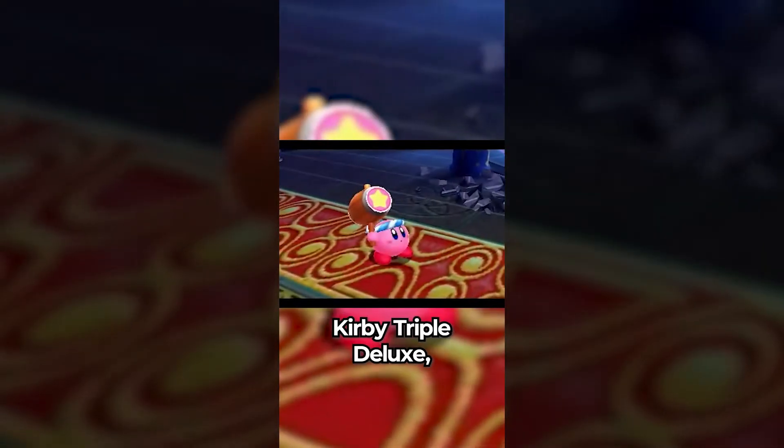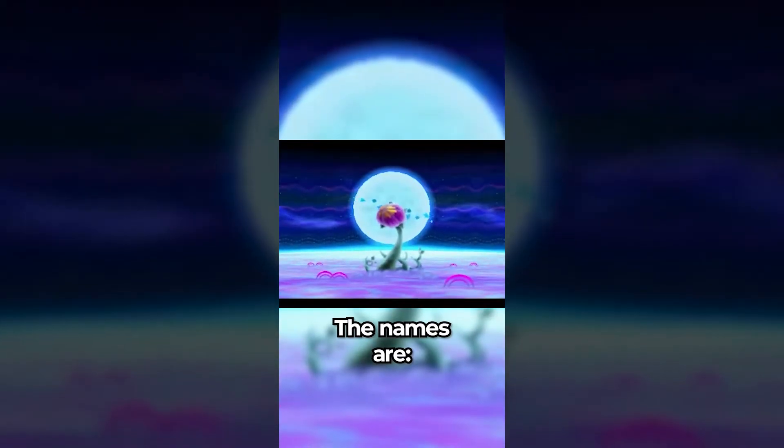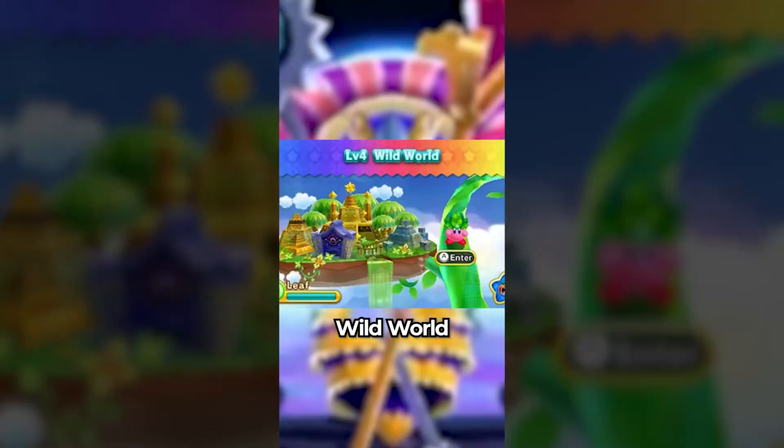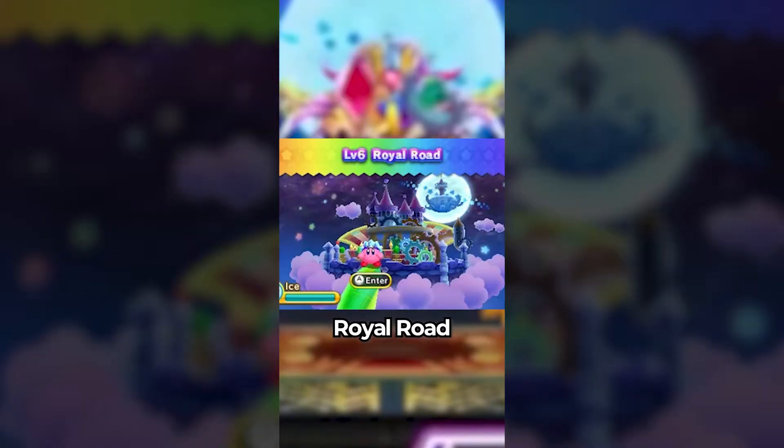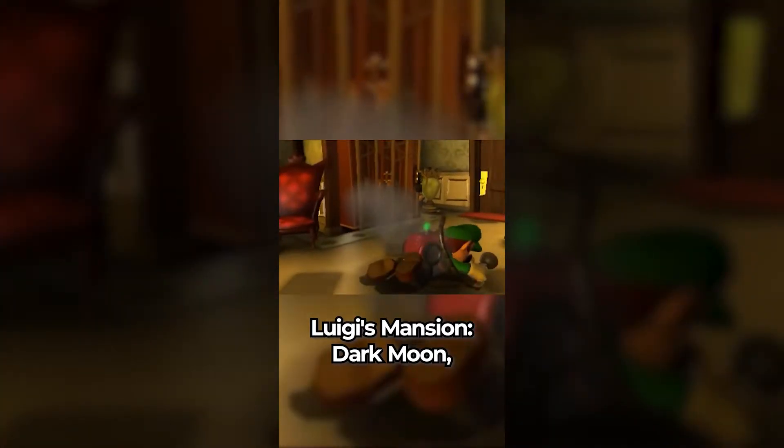Did you know that in Kirby Triple Deluxe, the worlds in the game all combine to spell out a word? The names are Fine Fields, Lollipop Land, Old Odyssey, Wild World, Endless Explosions, Royal Road, and if you include the name of the final world, Eternal Dreamland — it spells out FLOWERED.